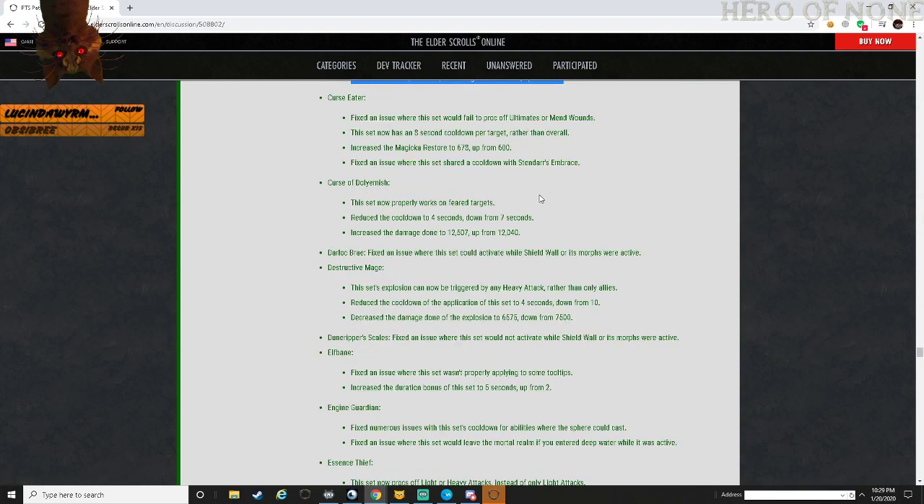Curse Eater: fixed an issue where this set would fail to proc off ultimates or Mend Wounds. This set now has a second cooldown per target rather than overall. Increased magicka restored from 600 to 678. Fixed an issue where this shared its cooldown with Standby's Embrace.